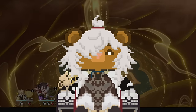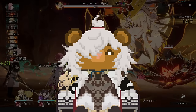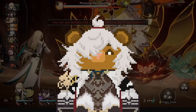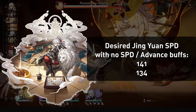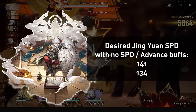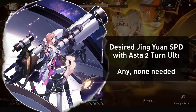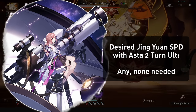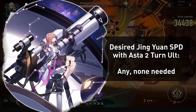Jingyuan has different speed breakpoints from others due to the nature of Lightning Lord. Using a solver, the speed needs with teammates are as follows. If Jingyuan has no speed or advance buffers, he needs 141 speed to act twice before Lightning Lord for optimal damage. If you have Asta and she ults every 2 turns — which she really shouldn't — he doesn't need any speed. She could technically ult every 2 Jingyuan turns with a 3-turn rotation, but she needs nearly 180 speed.